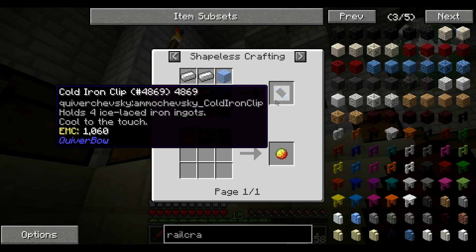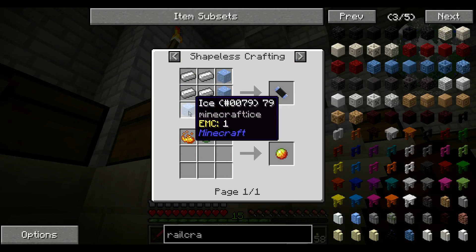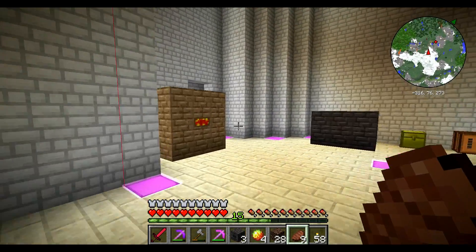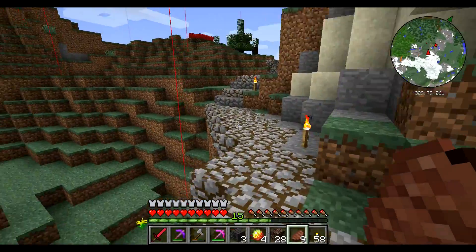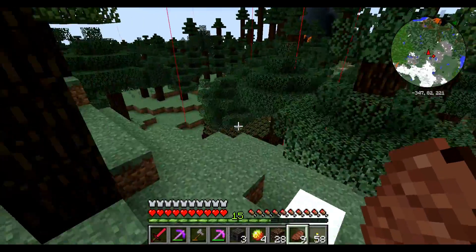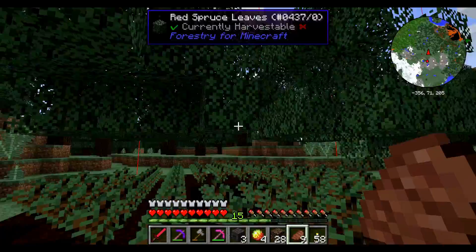Cold iron clip, ice-laced iron ingots — I wonder what that's good for. It's shapeless but gives a very distinct shape. We did want to make that double crossbow and then into an automatic crossbow. Let's go pick up more wood. I love these trees.